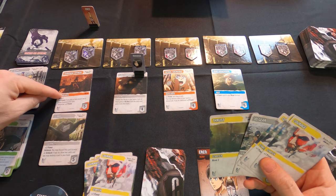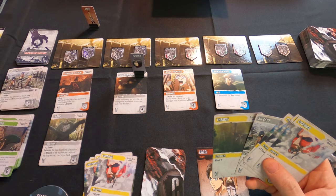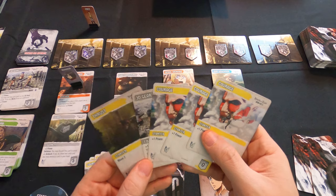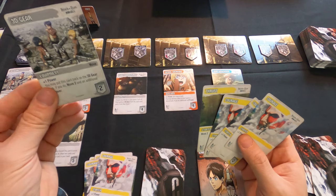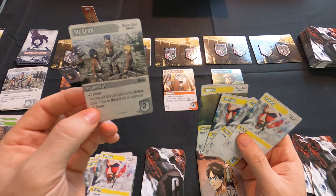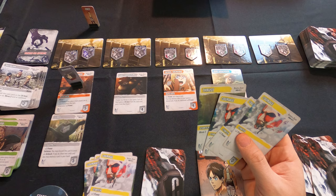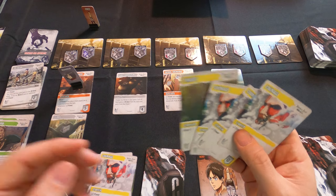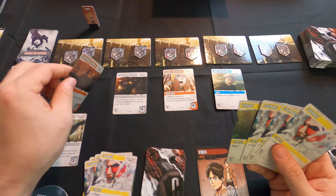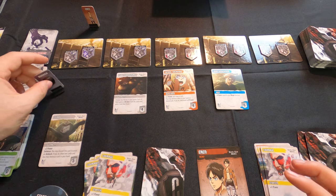Mikasa has three movement and four power. She returns the 3D gear to the stack to gain two additional movement and one additional power, giving her five total power, which is enough to buy Surprise Attack. She purchases it and puts it in her discard pile.